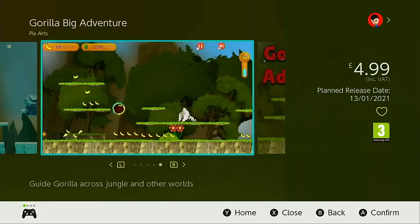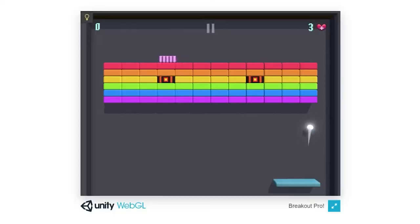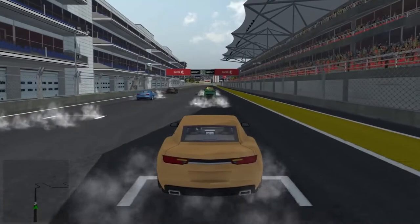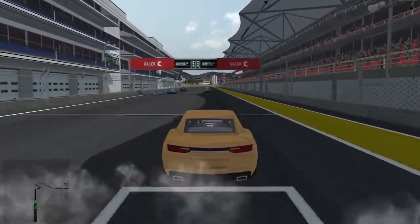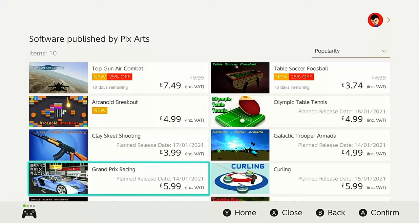PixArt have already brought us asset flip gems such as Top Gunner Combat, Arkanoid Breakout, and Grand Prix Racing. These twats are also releasing several more asset flips in the next couple of weeks.